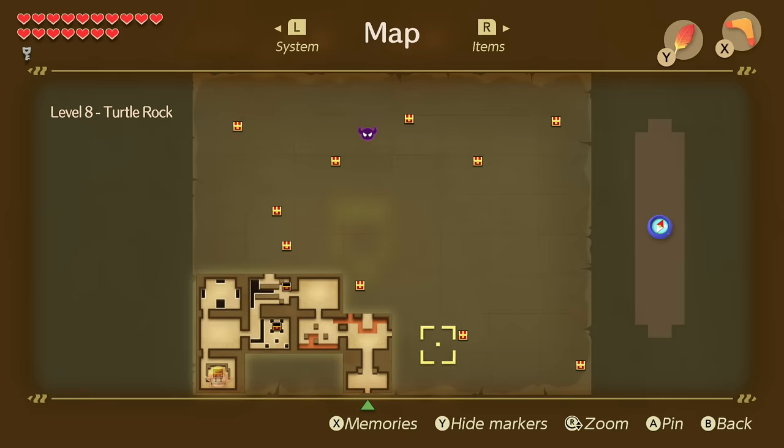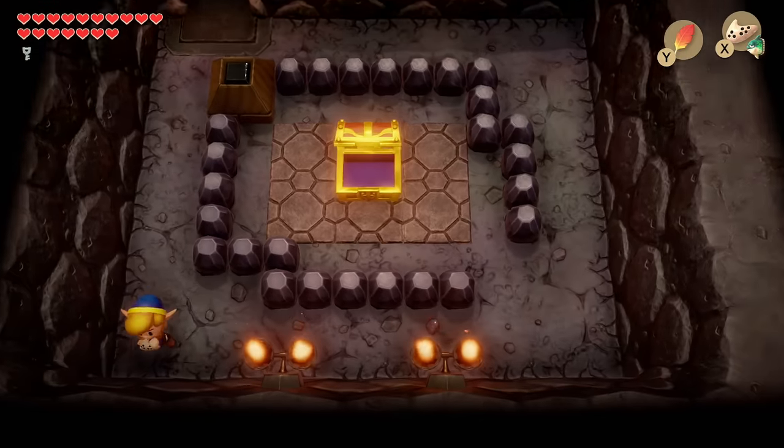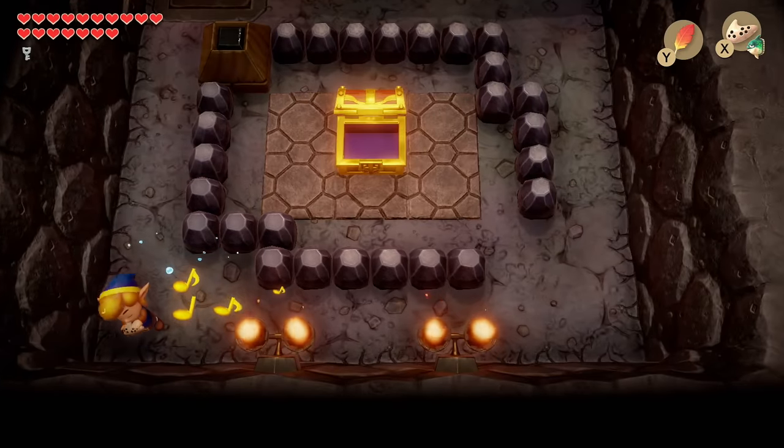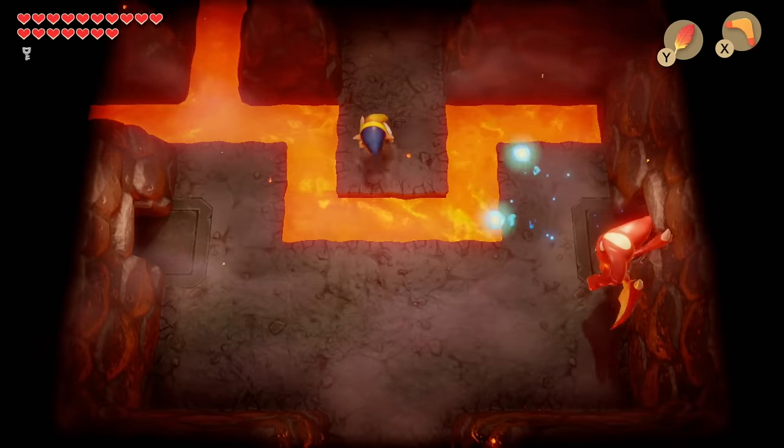From here, with the compass you can see we have quite a lot of ground to cover. We could play Manbo's Mambo and that will fast travel us back to the entrance — that's just the easiest way of getting there. From the entrance, let's head north again. The little devil is back but just ignore him and head north.